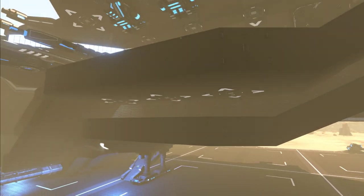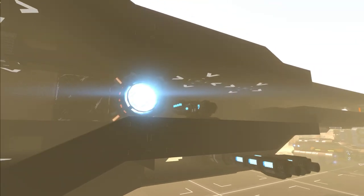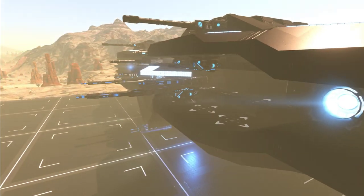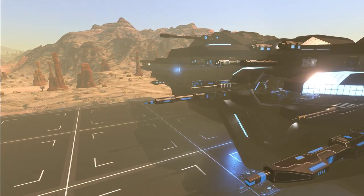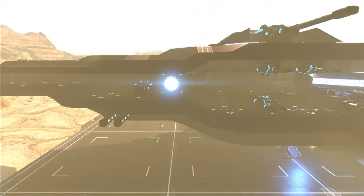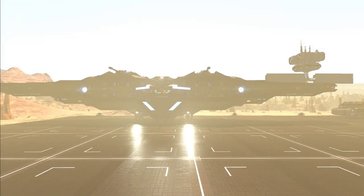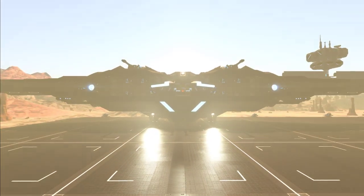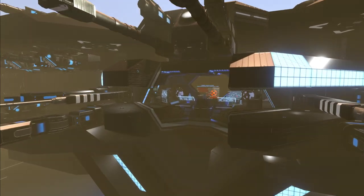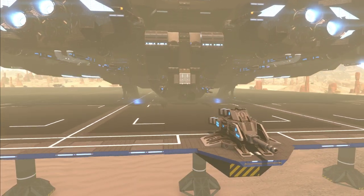Looking around the ship, there are a lot of turret positions across the bottom and sides. One advantage to a really wide design like this is you'd have a lot of front space for front-firing turrets across a large area, which would be pretty effective in-game. You can see the bridge kind of in the middle - it's already looking really cool.